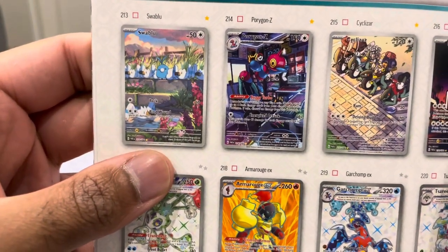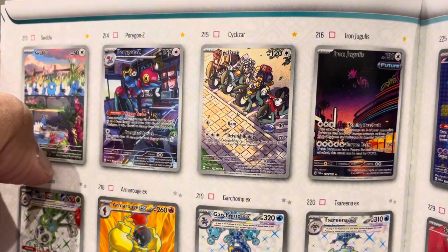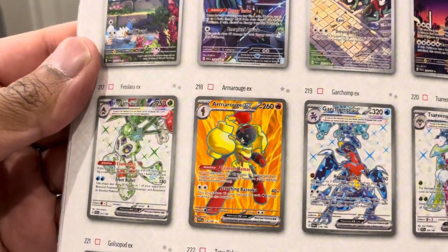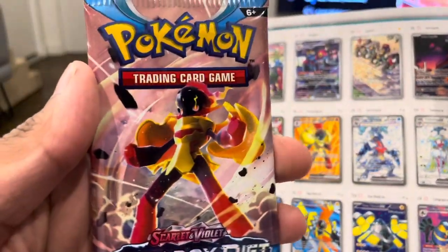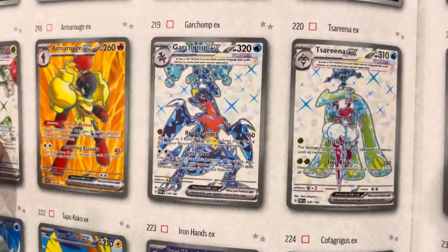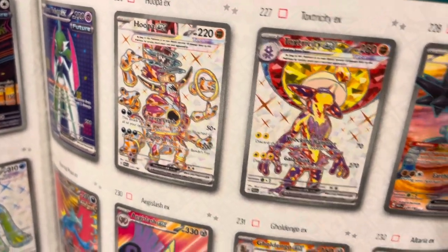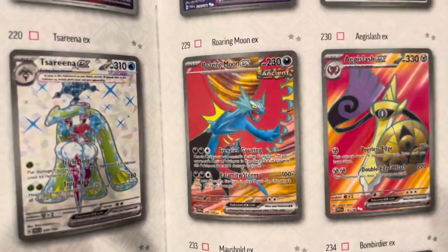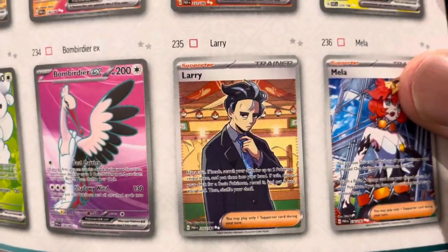And it keeps going. Swablu, Koraidon EX. Cyclizar, Frostlass, Armarouge - is that an Armarouge? Yeah, that's an Armarouge. Garchomp - we want that Garchomp, chomp chomp chomp. Iron Hand, Iron Valiant, Hoopa. Sandy Shocks, Roaring Moon. There's a Gold Dingo - we want the Gold Dingo. And an Altaria. Larry, look at him. Big day, Larry. He's not happy.